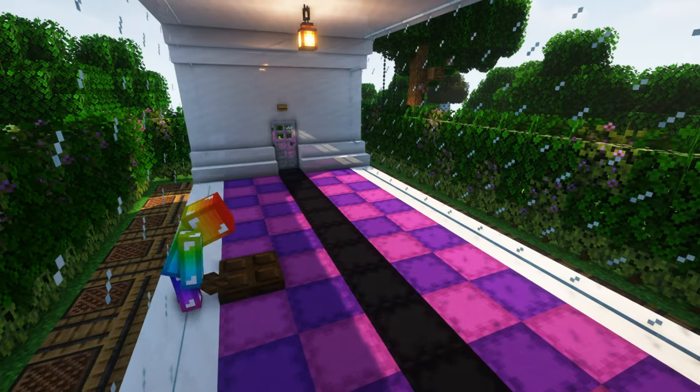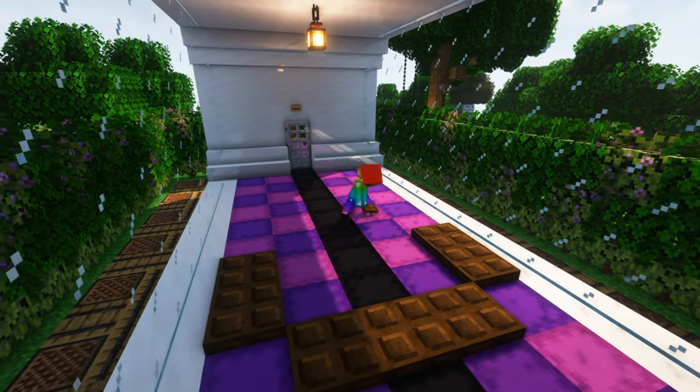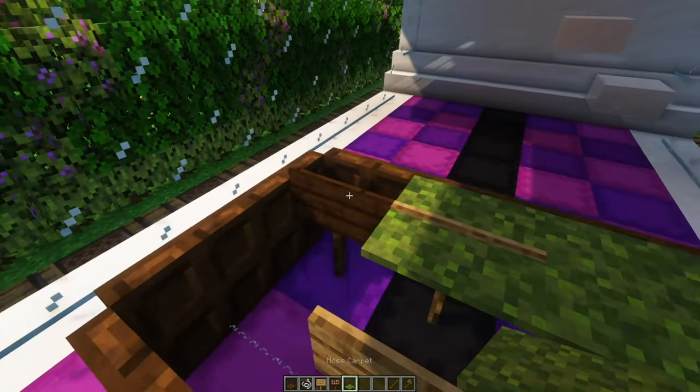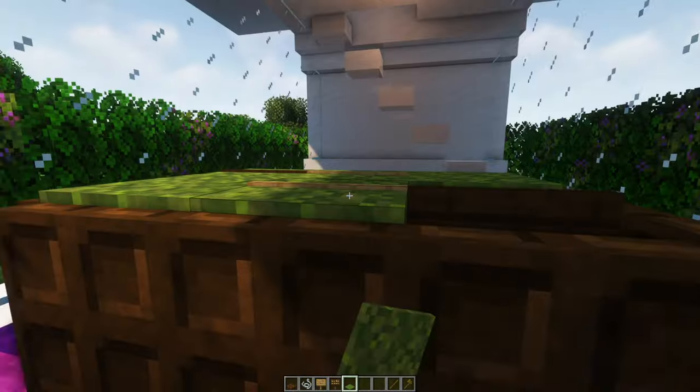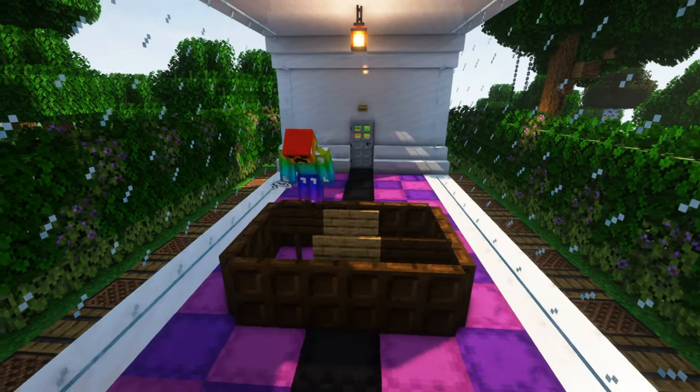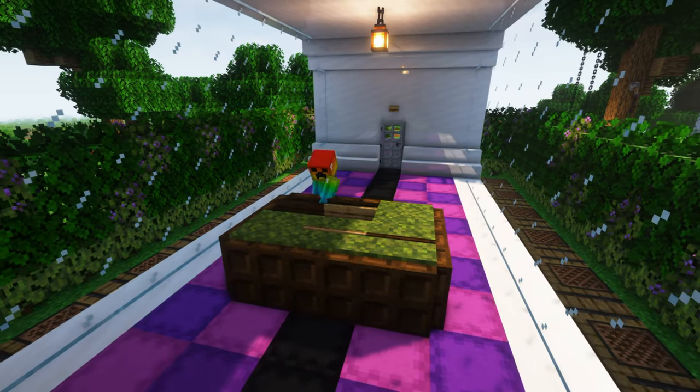This floor sure is looking pretty epic but why not flex on your friends even more by building a snooker table. The top part of the sign clips through carpet blocks to make a cool looking snooker cube. For the surface you could use green carpet or the new moss carpet instead.